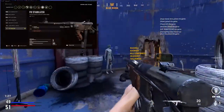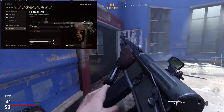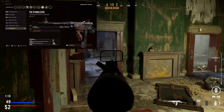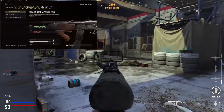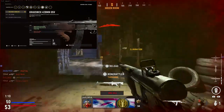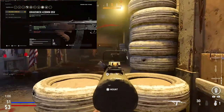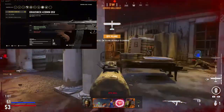Starting off with the muzzle, I like to run the F8 Stabilizer barrel. It's going to give me plus two accuracy and plus one damage range, while taking away one to my sprint to fire speed and one to my hip fire accuracy. For the barrel, I like to run the Crossnick 428mm 05V barrel. It doesn't give me any actual number stats, but the pros are highly accurate and controllable, reduced scope sway and gun bob, and damage range, while the cons are sprint to fire speed and hip accuracy.